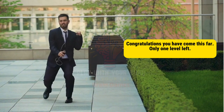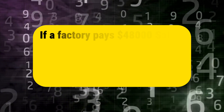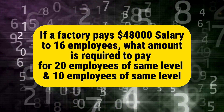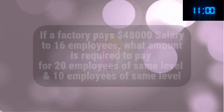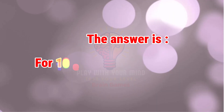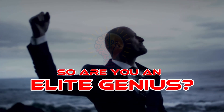Congratulations, you have come this far. Only one level left. Final level: If a factory pays $48,000 salary to 16 employees, what amount is required to pay 20 employees of the same level and 10 employees of the same level? Time is up guys. The answer is: for 10 employees equals $30,000, for 20 employees equals $60,000. So are you an elite genius?